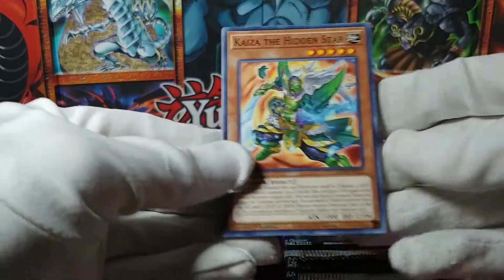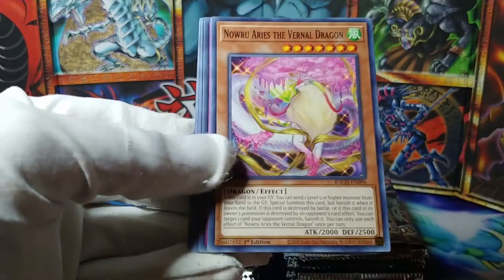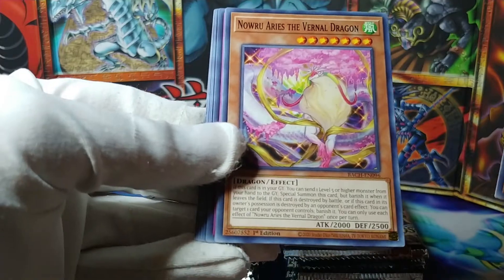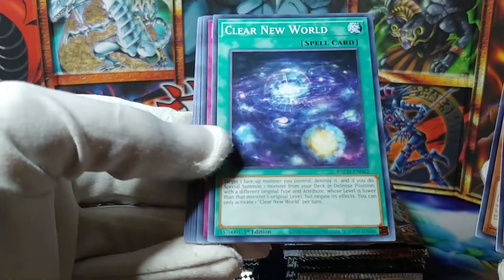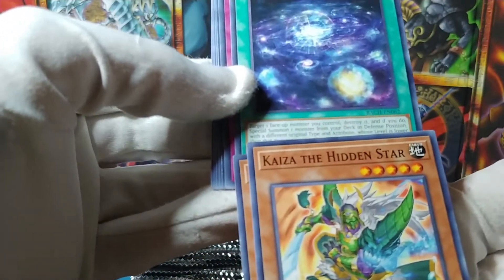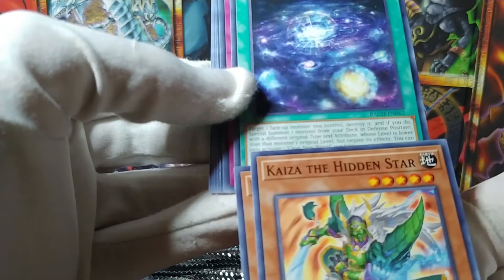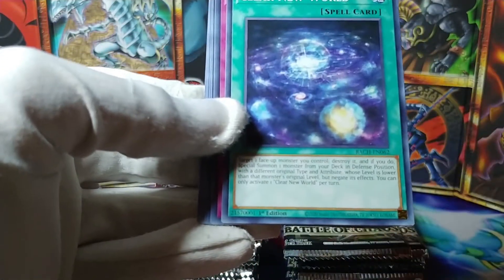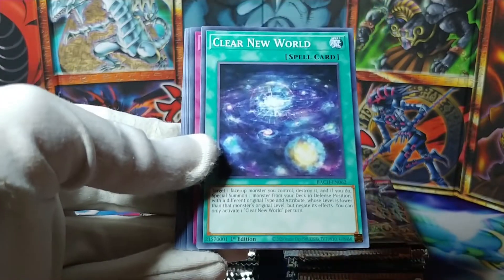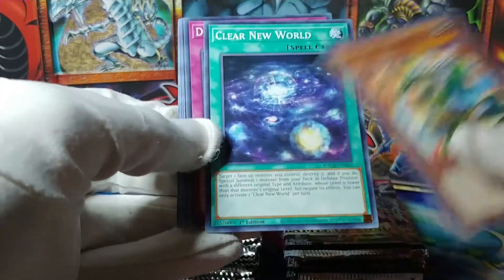I'm taking my time with these first few packs because I've never really stopped to actually look at these common cards — this is kind of my first time seeing a lot of them. Kaiza the Hidden Star. Nowu Ares the Vernal Dragon. Clear New World — what does this do? Target a face-up monster you control, destroy it, and if you do, special summon a monster from your deck in defense position with a different original type and attribute whose level is lower than that monster's, and negate its effect. That seems good — like, this actually seems like a good card. I don't know anything about the game really, but it seems like a good card.